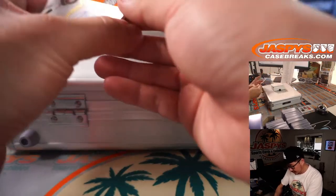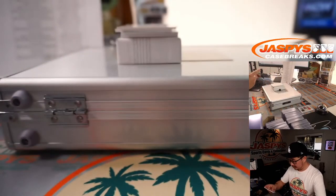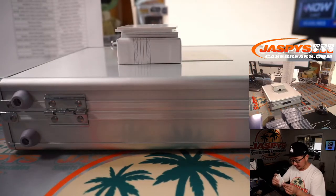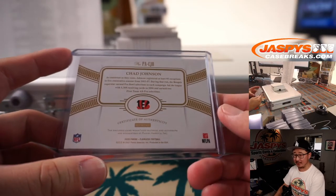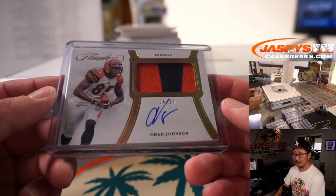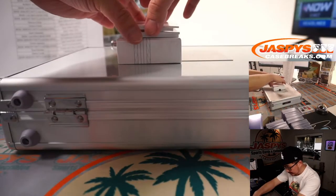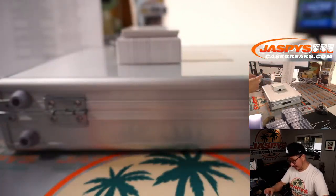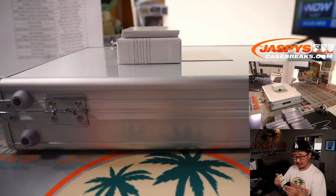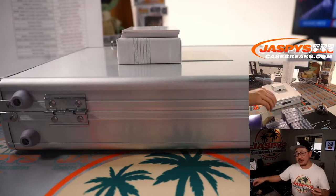We've got Chad Johnson, 4 out of 25 — two-color patch and autograph for Ocho Cinco. Bengals — Sean Maddox picked up the Bengals straight up. Next, Jared Allen, 3 out of 3. A Kansas City great — that goes to KC3, which goes to PJ. Out of fives and under, of course, get the train whistle. All aboard the Big Hit Express.